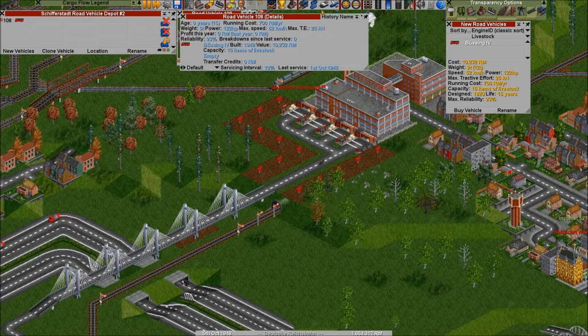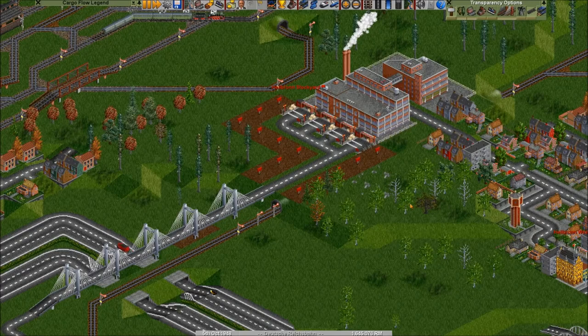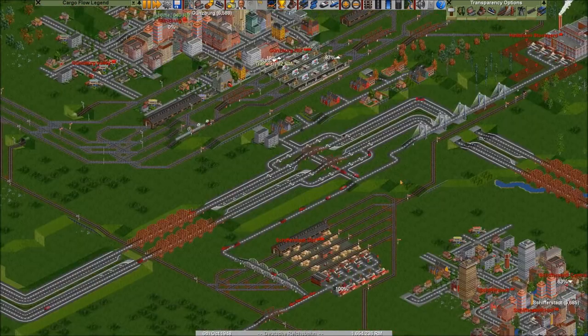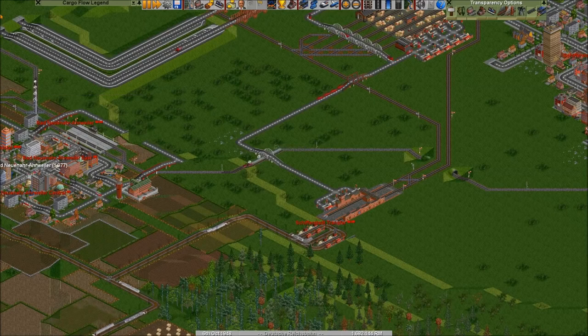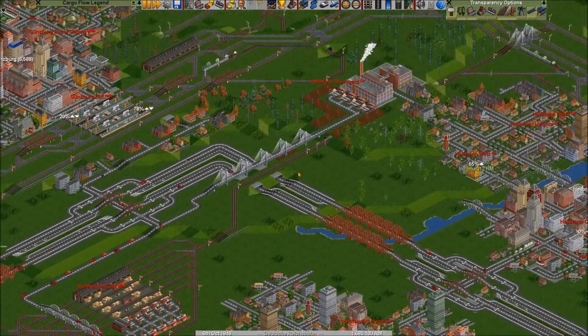Livestock truck one — now I want to clone you and go. So these guys should now deliver livestock from our station where it is already waiting, as you can see, probably without a target yet — yes. And they should be delivering up here.